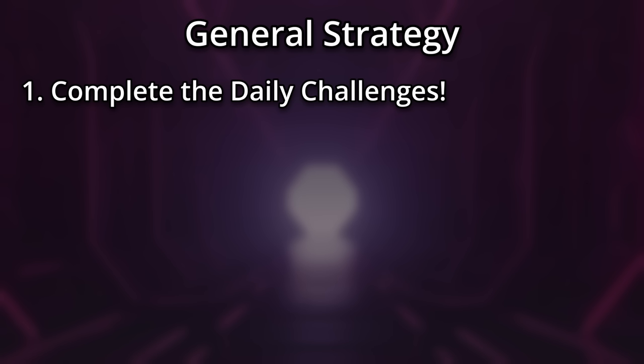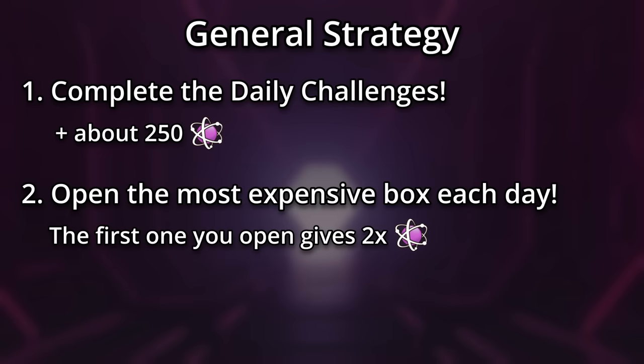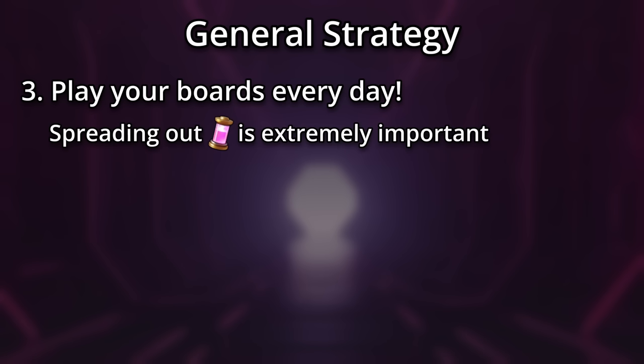Regardless of how you play, you'll want to follow some guidelines. First, always complete the daily challenge — you can win some extra keys or energy, which is worth about 250 extra progress if you complete it every day. Additionally, I highly recommend that you open the most expensive reward box each day. The first one you open gives double progress and double rewards, which can net you over 500 extra progress. This will eat some keys you could otherwise be putting towards daily specials, though. If you don't care much for your final progress, you could save these keys for the day with the daily special you want. Even if the daily special isn't the one you want, make sure you're playing your boards each day. Spreading out your energy spending is very important — just save those keys for the daily specials that you want to get.